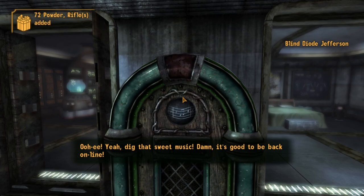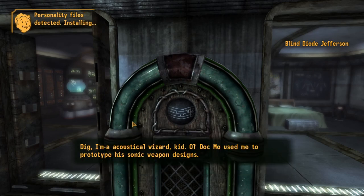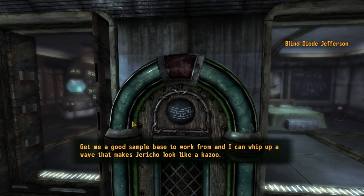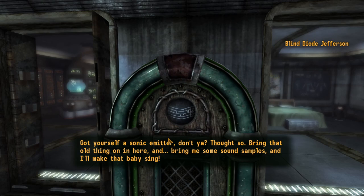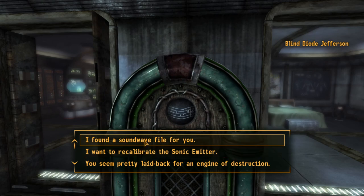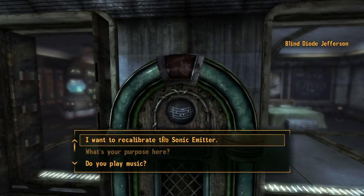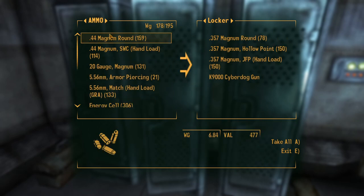Dick, that sweet music. It's good to be back online. What's your purpose here? Dick, I'm an acoustical wizard kid. Old Doc Moe used me to prototype his sonic weapon designs. Get me a good sample base to work from and I can whip up a wave that makes Jericho look like a kazoo. Can you do anything like that for me? Got yourself a sonic emitter, don't you? Thought so. Bring that old thing on in here and bring me some sound samples and I'll make that baby sing. Or scream, if that's what you want. Well, I did find a sound wave file for you. Right on, Daddy. I actually do like that guy — when I say guy, I mean... you know what I mean.